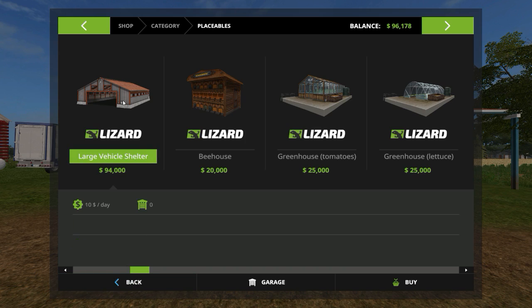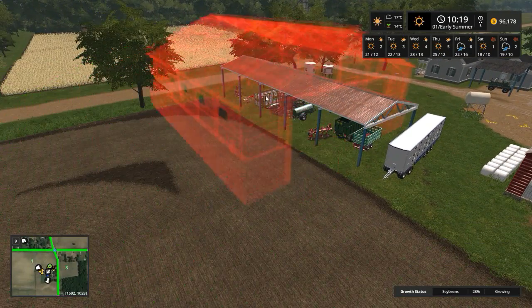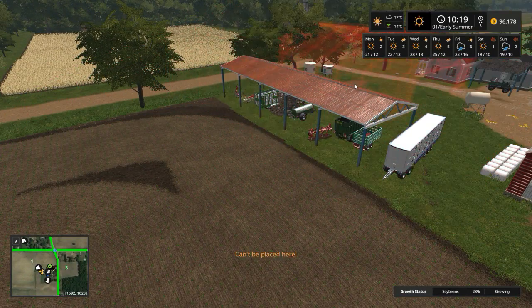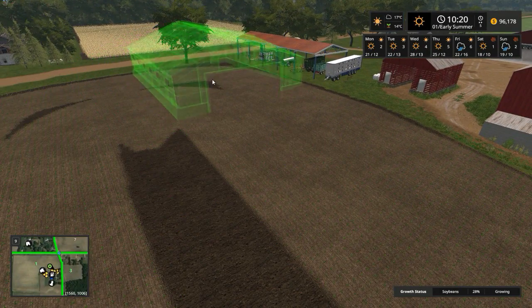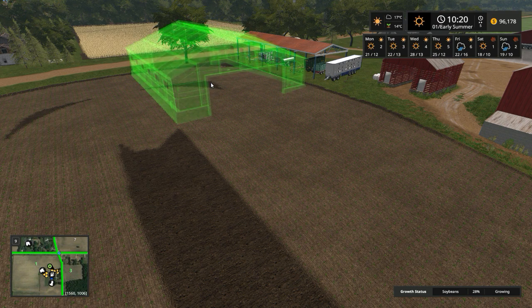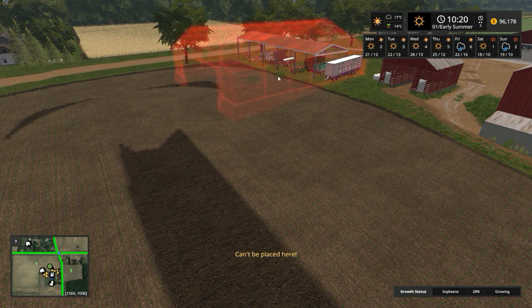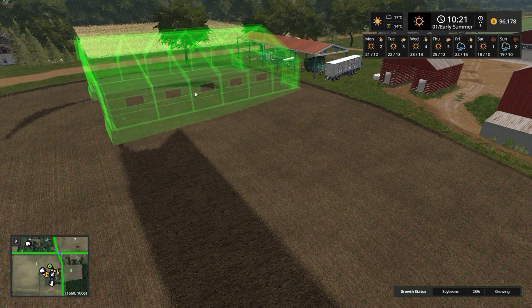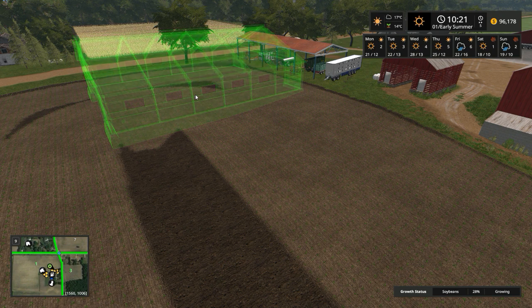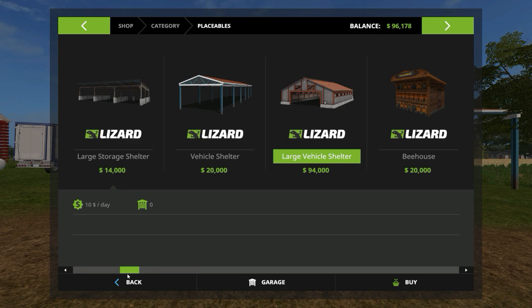That's basically it. There's another large vehicle shelter for 94 grand. Just want to see how big that is — this is also a nice big one. This might be the one to go for. It's going to fit very nice if we just turn it sideways into this area here. Very nice. I think that is the one to actually go for. That other one was a little bit too big for this small space. But definitely, $94,000 is what we're looking for to get a nice vehicle shelter.